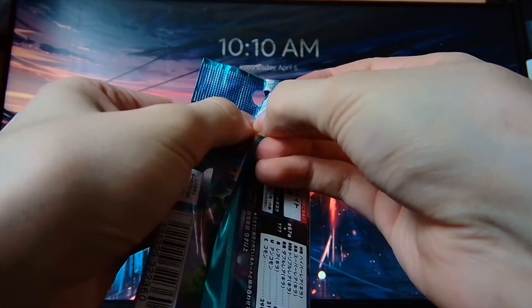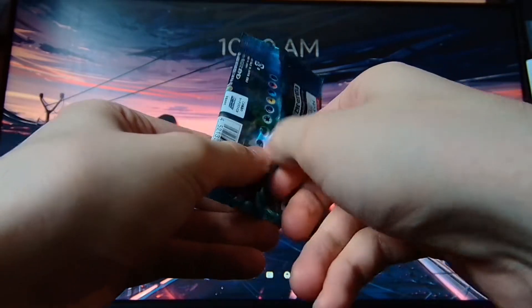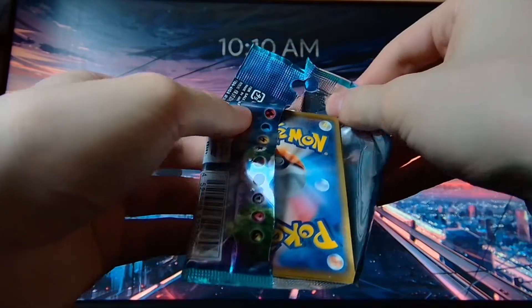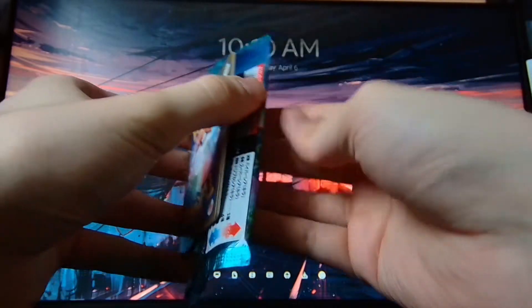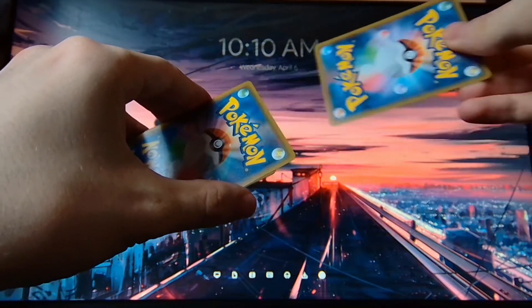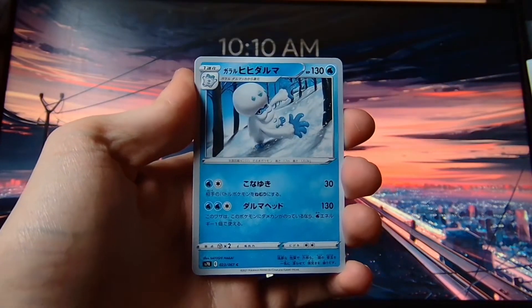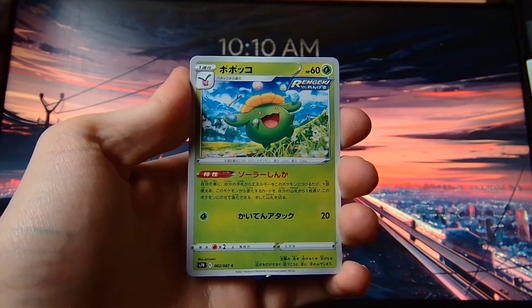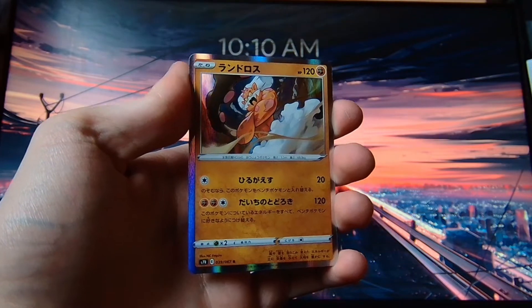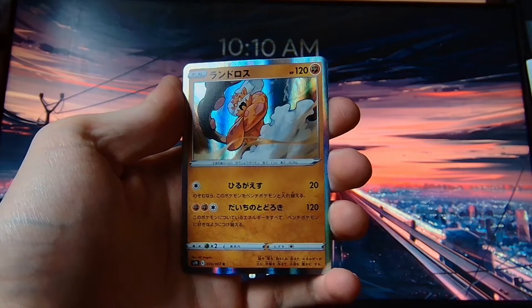Let's try and open this gently. If you've watched any of my videos before, you'll probably know that I do like to keep a pack semi-intact — pretty good condition. As you can see, that one's pretty nice. I'll put that off to one side. We have an ice lolly, a snow yeti, Skiploom I think, a fire centipede, and on the end we're starting off with a Landorus holo. So a nice start — we got a holo, can't complain at that.